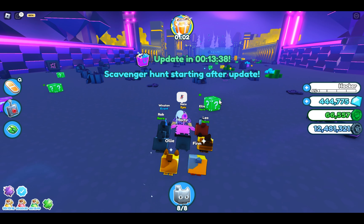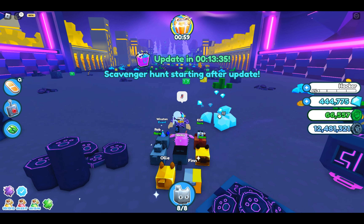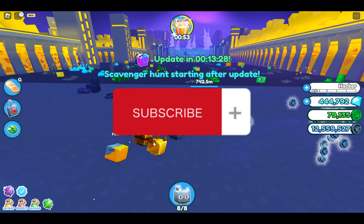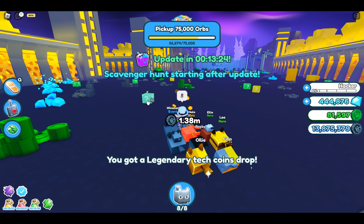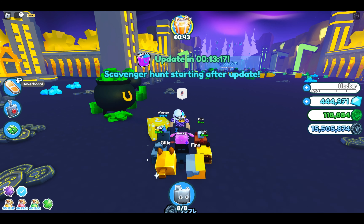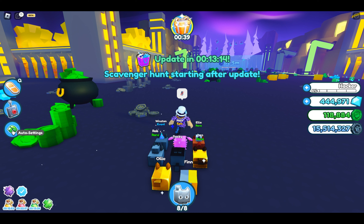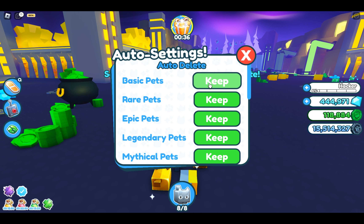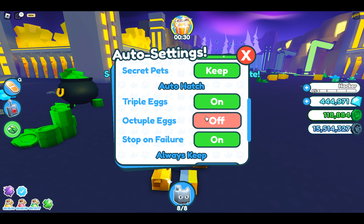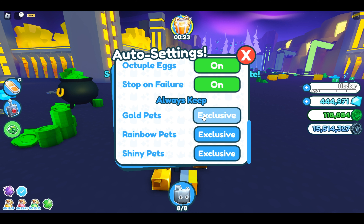I'm confused, I don't know what that even means in this game. Anyways, let's try to get some more coins and open some more eggs, and hopefully our game passes help. Let me see — auto settings: rare, epic... triple hatch... always keep exclusive. Okay, wait, what?